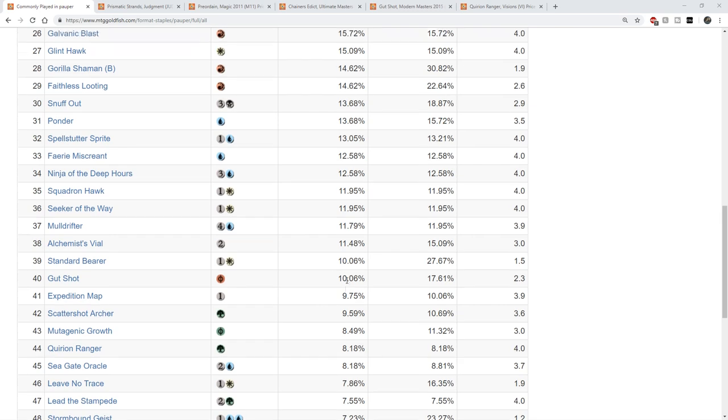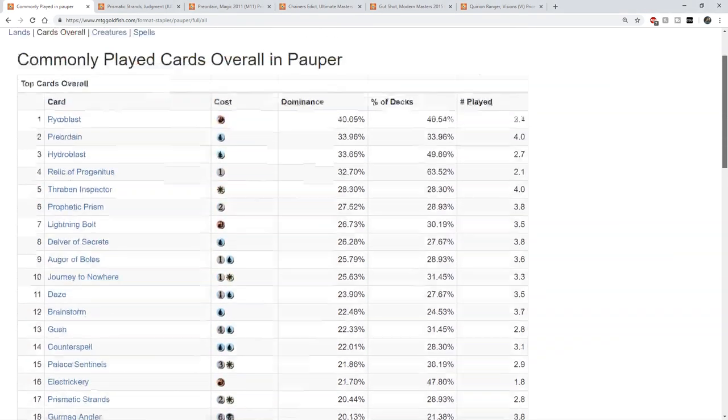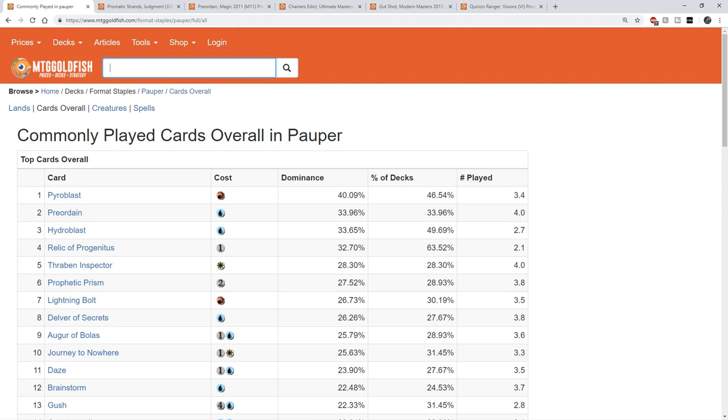My experience of building Pauper is that Pauper is like any other format — you have your array of players all the way from competitive to casual. You never want to disregard the more intermediate and casual players because they buy decks as well. For every 5-0 deck, there's going to be a 4-1, a 3-2, a 2-3, and a 1-4 and 0-5 deck. Those cards had to have been purchased too. Those casual decks, those intermediate decks, those decks with personal touches — those require cards to build as well.